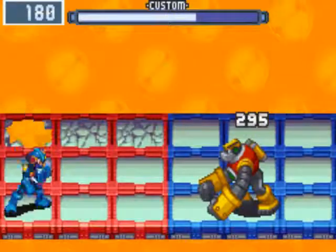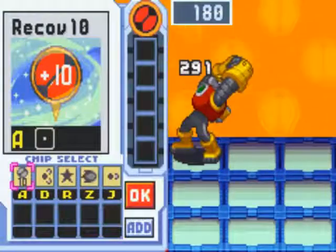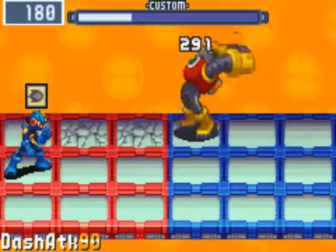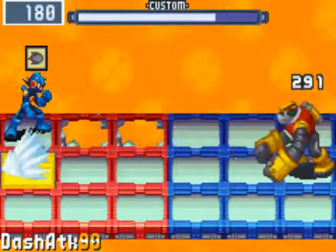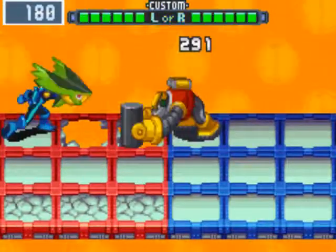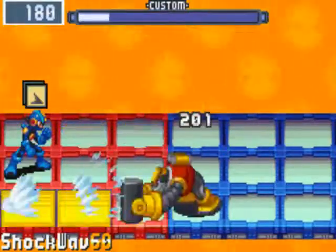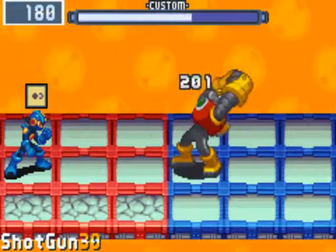Gutsman still does his thing where he takes out my arena. Wait until he goes in front of me here. Actually, it'd be perfect if he went in front of me right here. So far, so good. We got a Shockwave incoming here. He frickin' dodged.